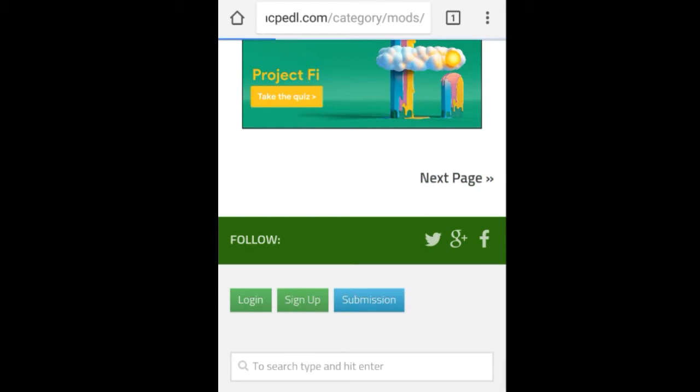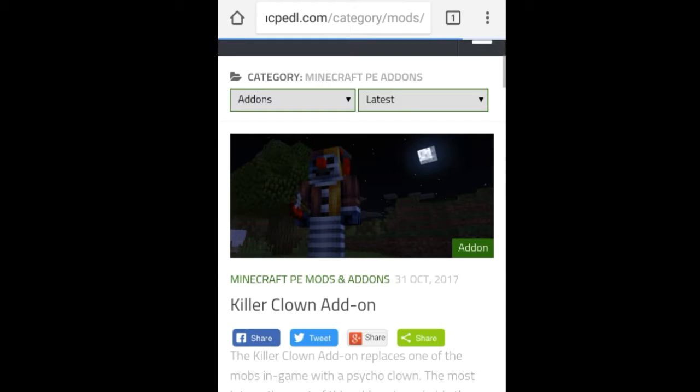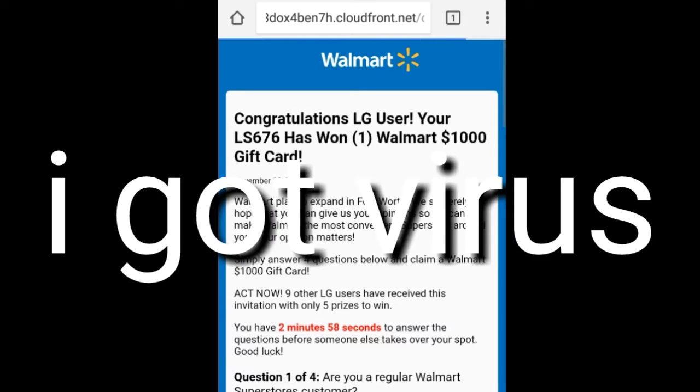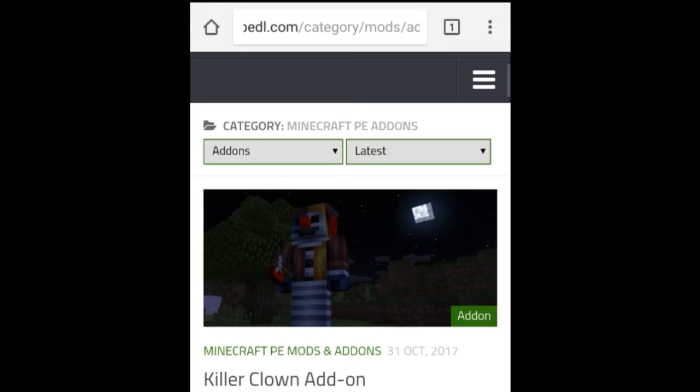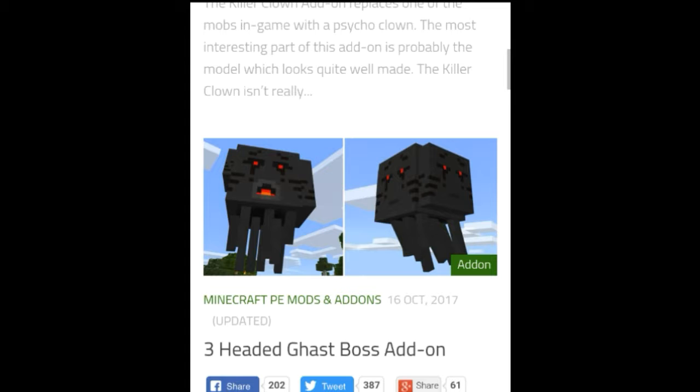I was thinking about some items about guns or something. Then I see — Killer Clown! I'm gonna do this under the lip, but I'm not gonna pay today, I'm gonna save it for the next video. Kill a clown — I don't really place one of the mods in the game, but bicycle clown. I just saw that — I don't know what happened. I think I got some virus on my phone. Some kind of website came up. The most interesting part is this model looks quite well made.